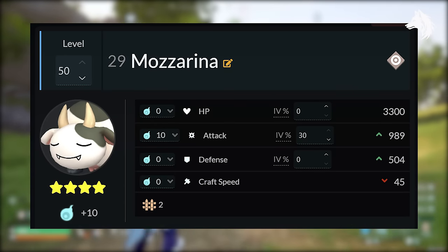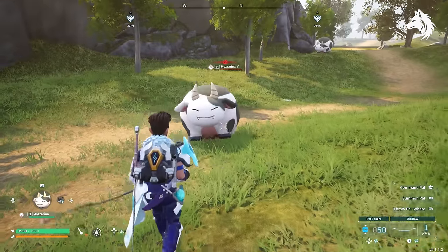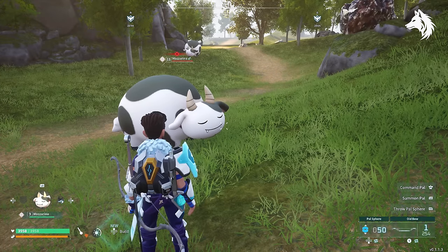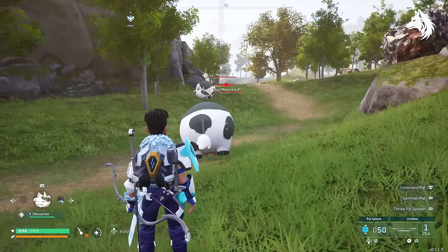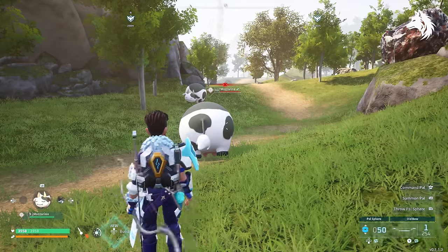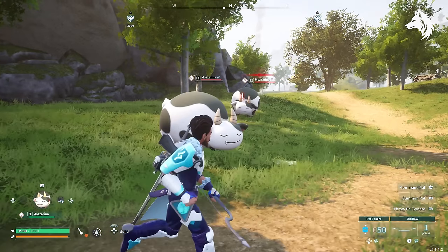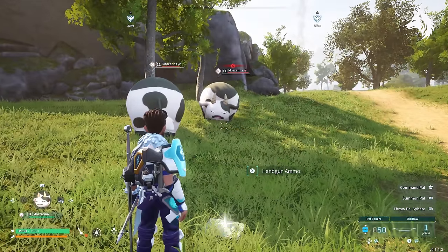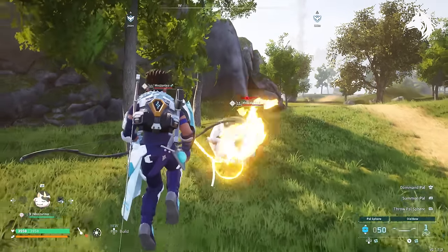That gives Mozzerina a maximum attack stat of 989 — the highest he can possibly have. Unfortunately, Mozzerina actually has the lowest attack stat of any PAL in the game. Even Lamball when maxed out has an attack of 1272, so a team of Mozzerinas won't work well. We can use this method to check the stats of every PAL and see which ones, if you spent the time on them, would give the highest damage output in the game.